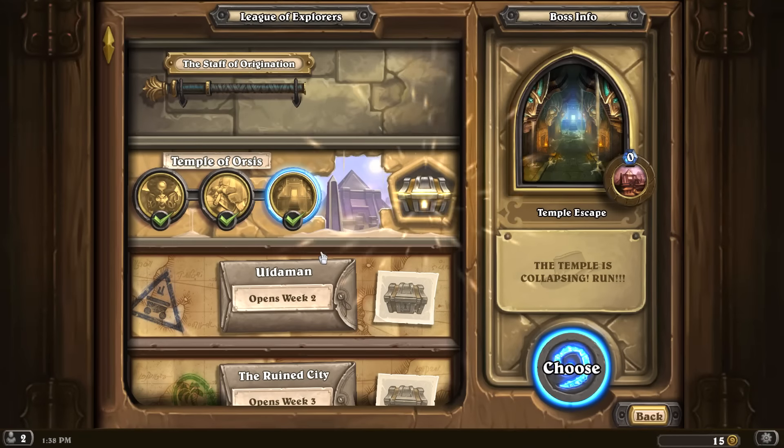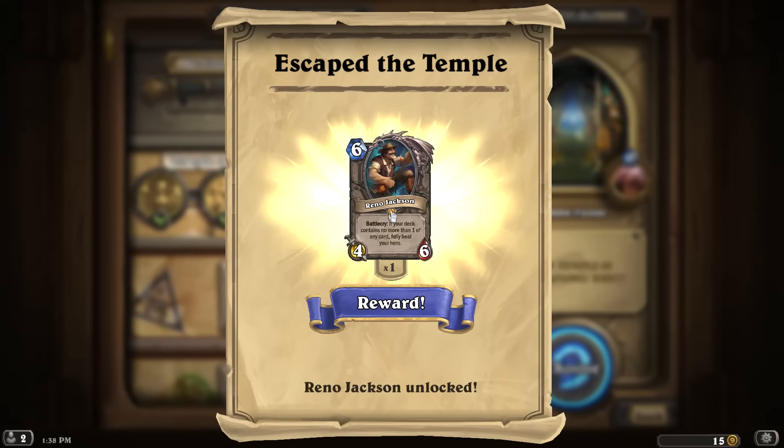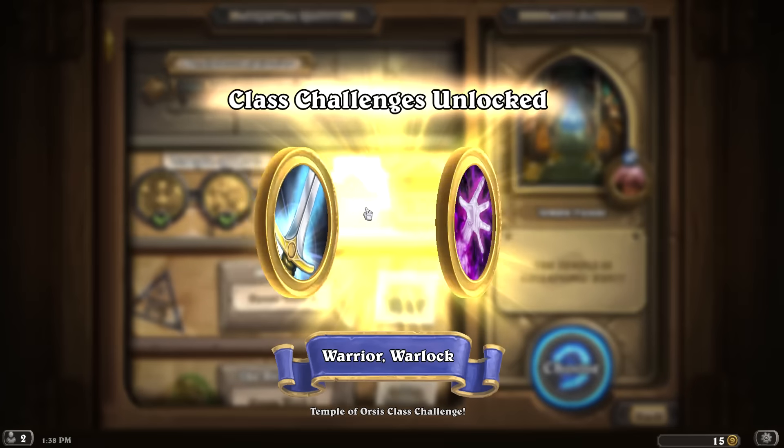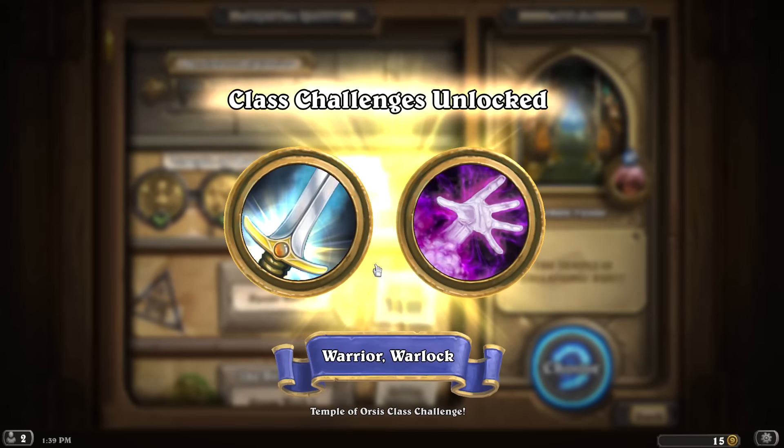We complete the first wing and earn Reno Jackson — a 4/6 legendary for six mana. Battlecry: if your deck contains no more than one of any card, fully heal your hero. Also earned: Ancient Shade — a neutral 7/4 for four, but its Battlecry shuffles an Ancient Curse into your deck that deals seven damage to you when drawn. Great stats but risky.